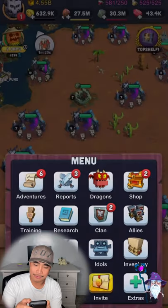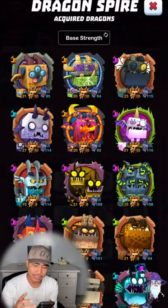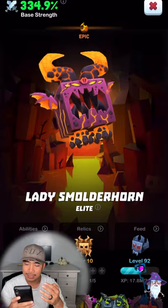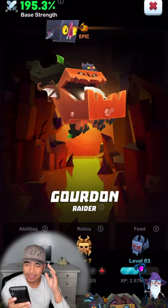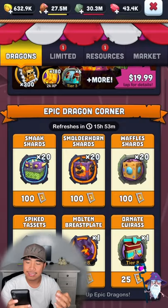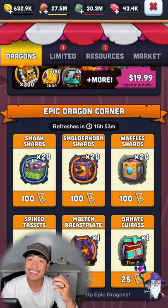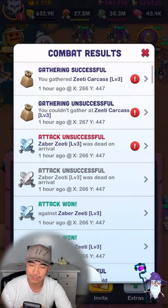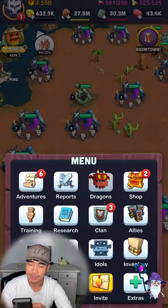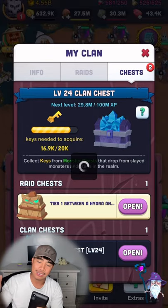I'd prioritize Smack if you're going to focus on one. For the most part you want to keep them even — my Waffles is rank 21, my Smack is rank 20, my Lady is rank 20, and my Gordon is rank 3 because he's brand new. I'm saving my top shelf stamps — right now I have 4.23K — and all of that is going toward Gordon to rank him up as high as I can to make my raids even stronger. That's my plan: leave Waffles, Smack, and Lady at rank 20, and put everything into Gordon and future epic dragons.